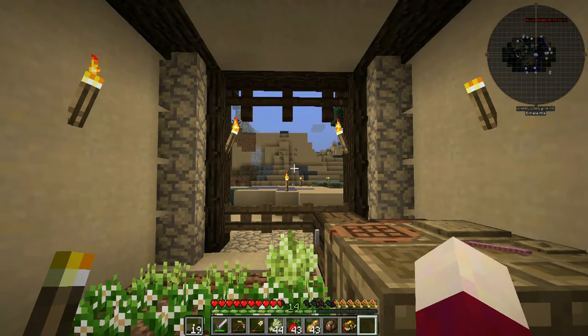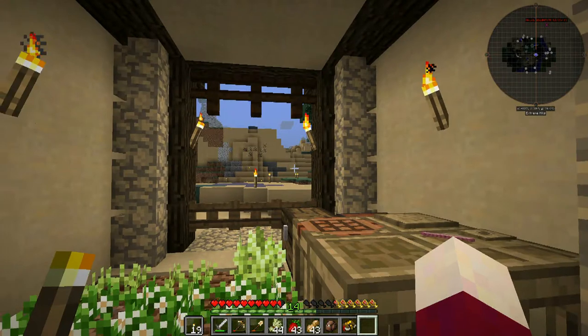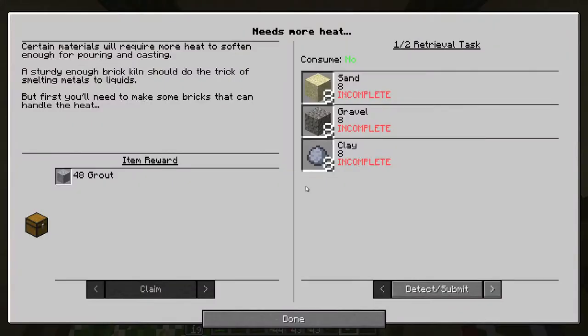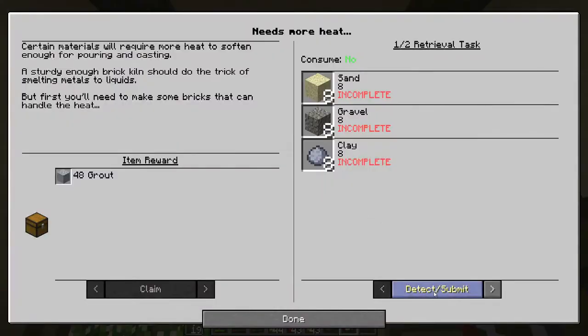Hey guys, this is Nathan, and welcome back to The Simple Life 2. To start out today we are going to get a couple of things straightened out as well as do a couple of quests. We're going to start out in the quest book - this quest here called 'Needs More Heat' requires eight sand, eight gravel, and eight clay. If we look in our inventory we have 64 of each, so we have that one covered. Let's go ahead and detect that.